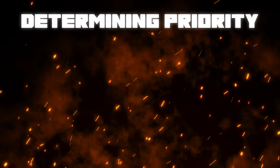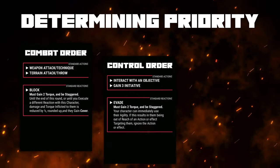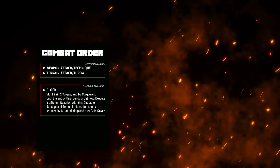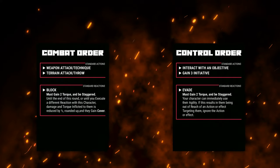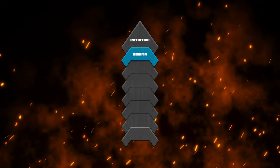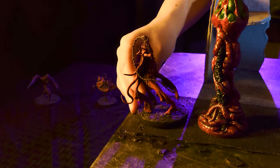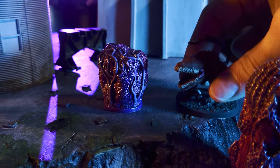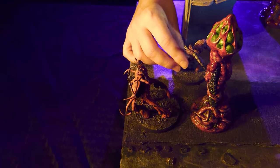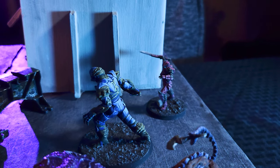During setup, priority for starting initiative and battlefield deployment is determined rock-paper-scissors style using the combat, control, and animus order cards. The Chrono Class choose and reveal a combat order card, beating the Discordia's control order card and winning priority. The Chrono Class choose to take initiative, placing Ashima's initiative marker at the top of the track. The Discordia respond by claiming a deployment zone and placing Gevora onto the battlefield. Setup continues until all initiative positions are claimed and all characters have been deployed. In this scenario, objectives can be interacted with beginning in round two, and the choices made at those objectives will determine the win condition.